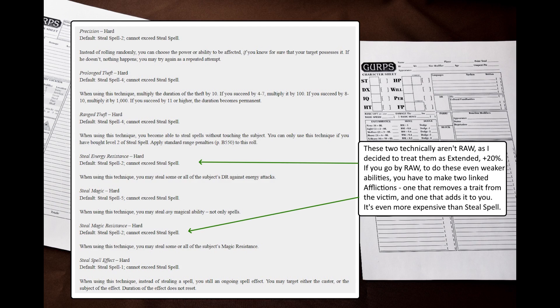For example, I introduce the following techniques that cover most of the remaining class features: Precision, to allow the Spell Thief to choose which spell to steal; Prolonged Theft, to increase the duration; Ranged Theft, to do it at range; Steal Magic, to be able to steal any magical ability; Steal Energy Resistance and Steal Magic Resistance, to steal DR against energy attacks and magic resistance. This is not rules as written, but I decided to treat it as simply an extended enhancement for Neutralize. Then Steal Spell Effect, to be able to steal ongoing spell effects.